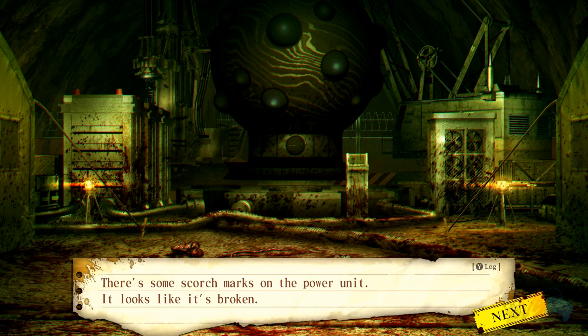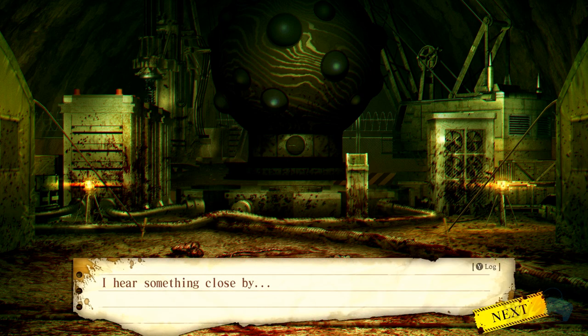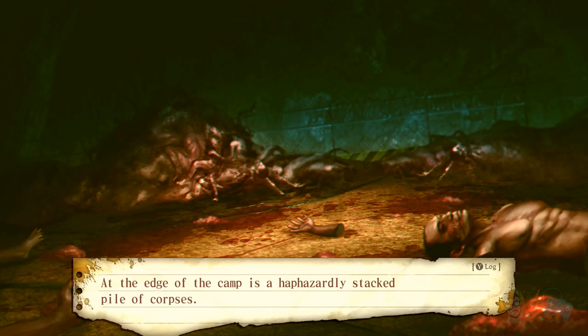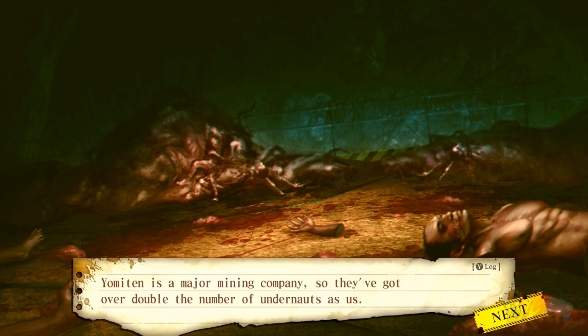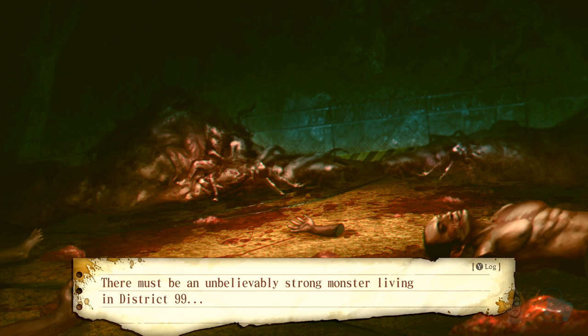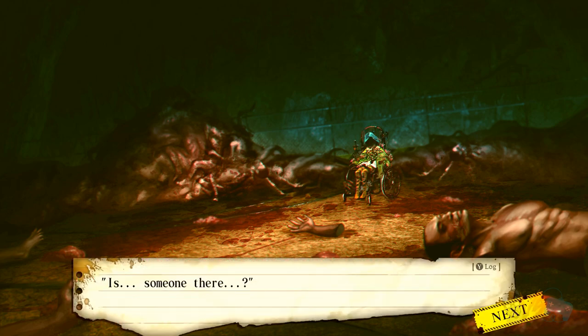The fusion reactor isn't working — there are scorch marks on the power unit. I hear something close by. The edge of the camp has a haphazardly stacked pile of corpses — these must be the Undernauts from Yomiton who used this camp. Yomiton is a major mining company with over double our numbers. Apparently they weren't able to stop whatever wiped them out. There must be an unbelievably strong monster in district 99.